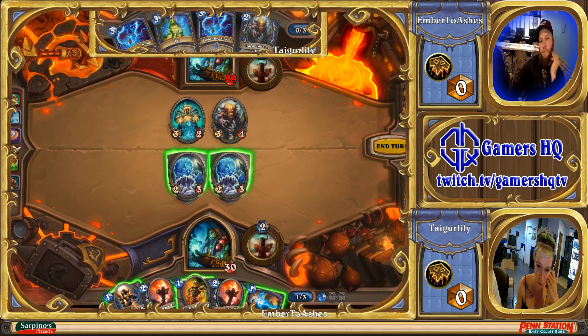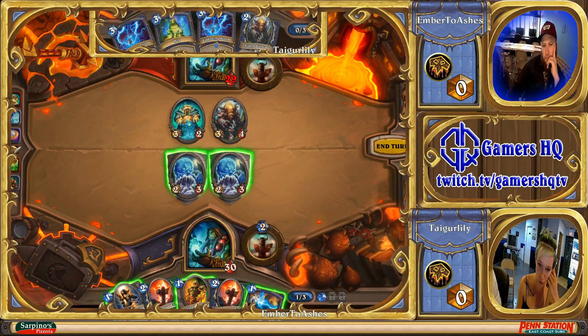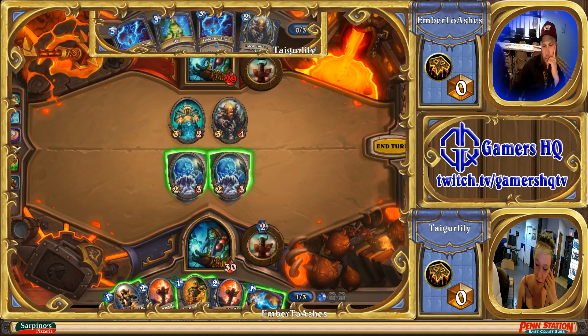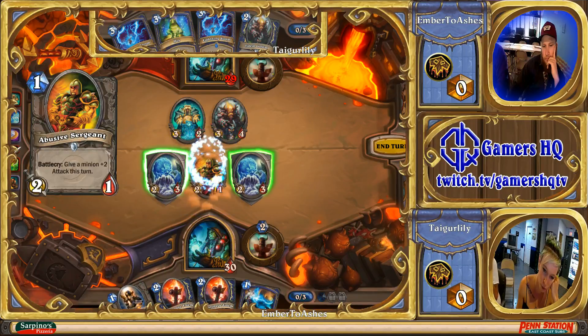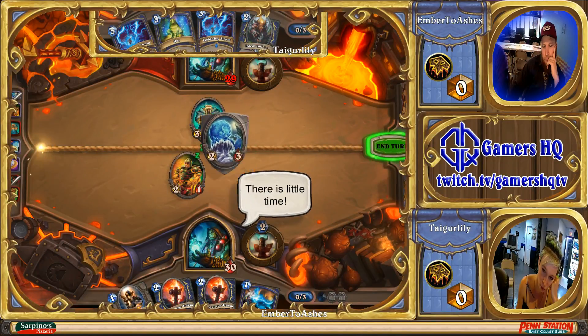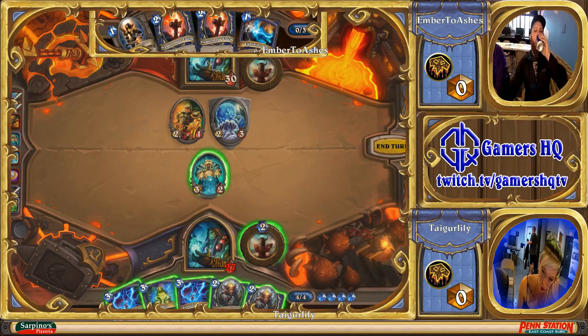Considering that Ember only has one mana, he doesn't really have a lot of plays he can make here. Maybe the best thing he can do is go face and Lightning Bolt the Tuskarr Totemic off the board. Another option is to full-trade into the board with the Abusive Sergeant and have it left over, or he could just play the Argent Squire. Those are all probably fine. It looks like he's going to opt for the Abusive Sergeant route — he's definitely going to clear the Totem Golem because he doesn't want that on the board too long.